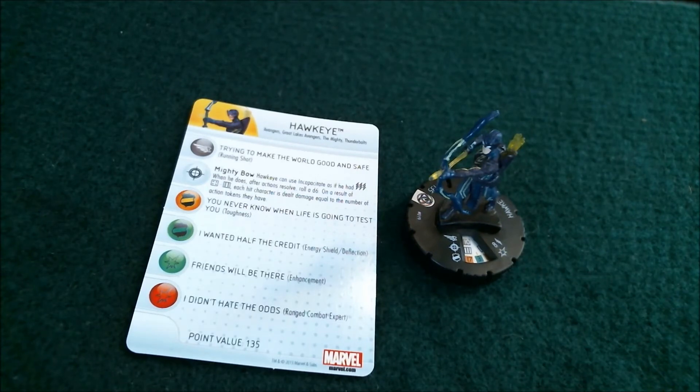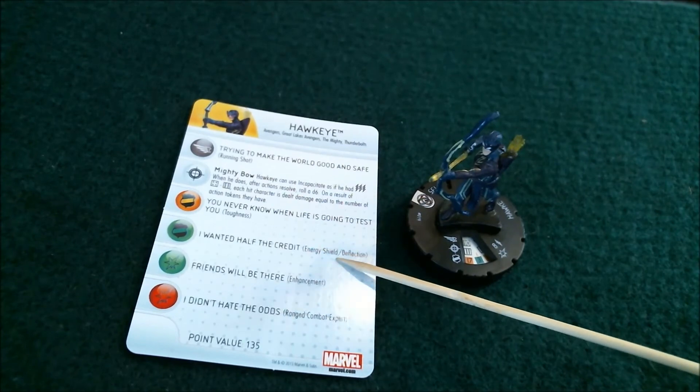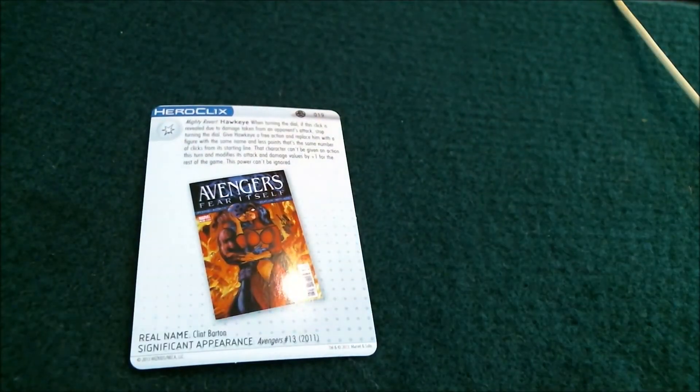Some of the other powers he gets that aren't on his top dial are Energy Shield Deflection, Range Combat Expert — a staple of Hawkeyes. And he gets that Mighty revert click, and I bet it's on click number five, like all the other ones. Yep, click number five. And he's seven clicks long.